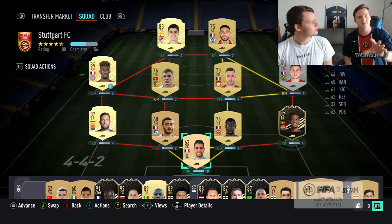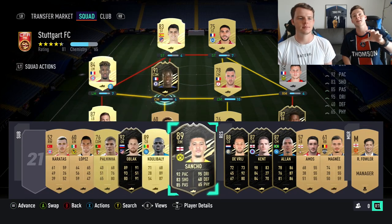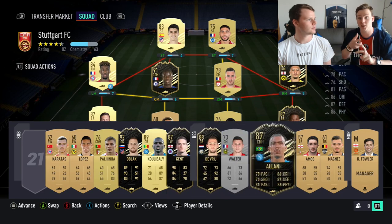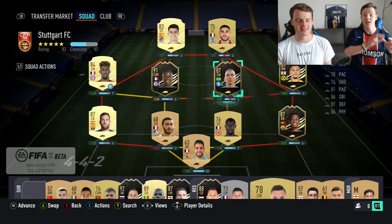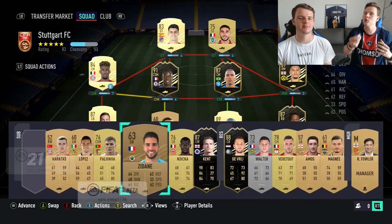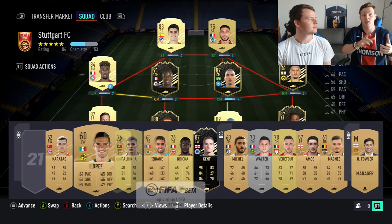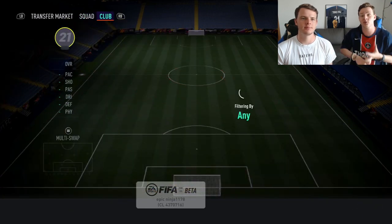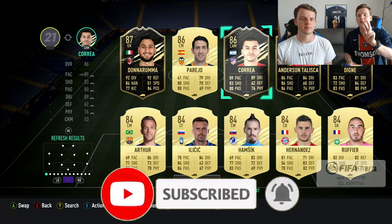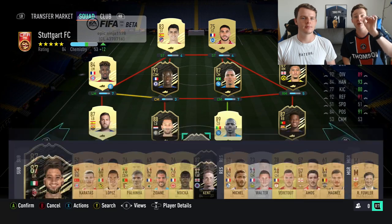To conclude the SBC section: there's a website called Futbin where you can find SBC solutions. It's important to check this for two reasons. First, to know which players to buy. Second, to identify trading opportunities — if you see that a silver or bronze card appears in a lot of SBC solutions, it could be good to invest in that card and check the transfer market regularly. If people don't realize it's in high demand, they'll list it cheap, and you can snap it up and sell for profit. Futbin is useful both for completing SBCs and for identifying cards to trade.